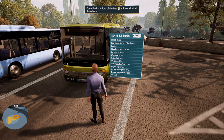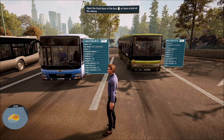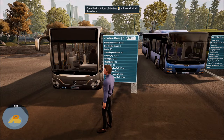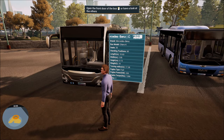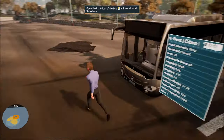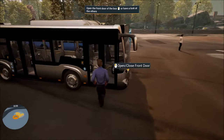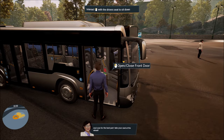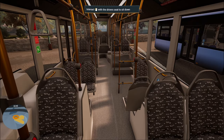The decision comes down to the length of the bus and maneuverability. The Satra bus is huge, so I think I want to go for the Mercedes-Benz right now — it's got plenty of seating, both seats and standing positions, and is more manageable. Maybe later on the Satra. Let's go ahead and select it. 'Great choice!' And now for the best part — take your seat at the wheel. We're going to spend most of our time in first person mode.